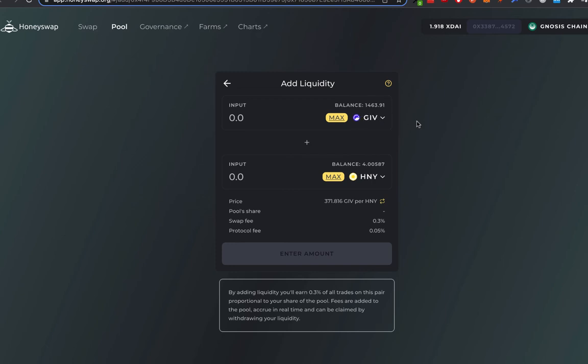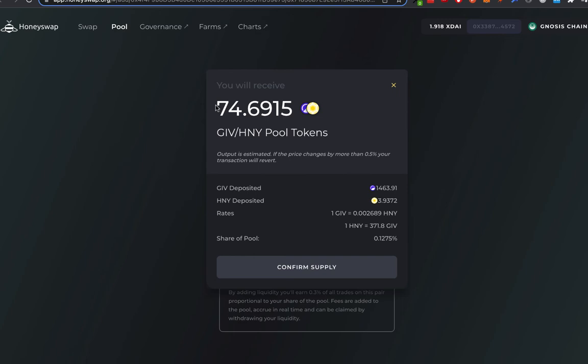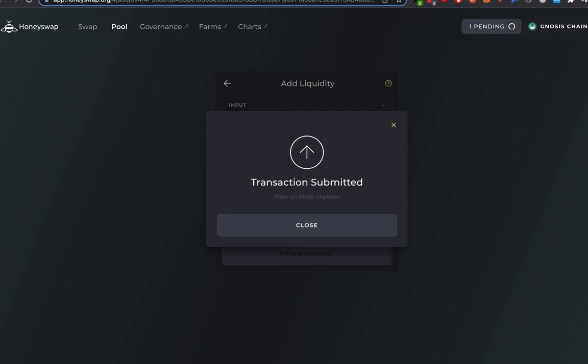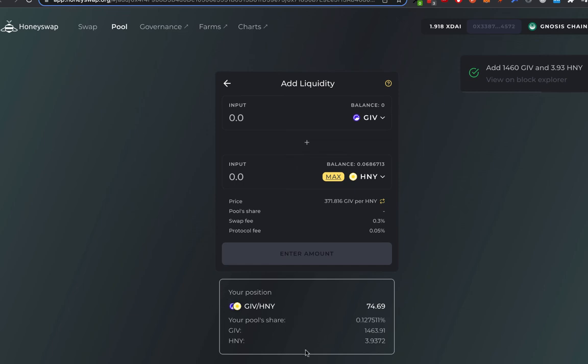If you are starting from the beginning you can buy these two tokens off the exchange, which we discussed in previous videos, but this is assuming you already have these two tokens in your wallet. Because I have more Honey than Give I can say I want to use all of my Give, and it will tell me it will use 3.9 of my Honey to supply this liquidity pool. I'll click supply and it tells me it will give me 74.69 Give Honey pool tokens. I click confirm and it will make me confirm this transaction on my wallet. And now it's confirmed.